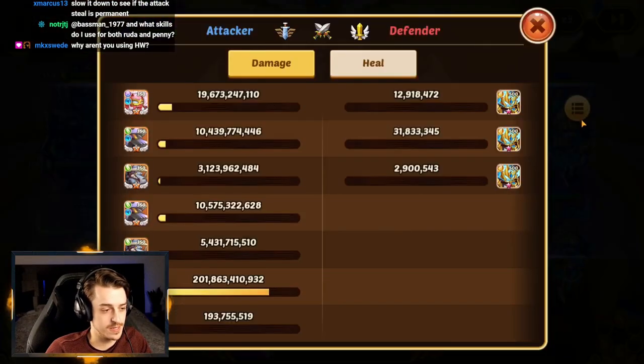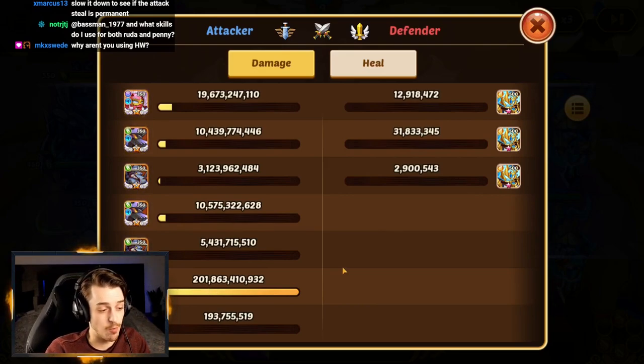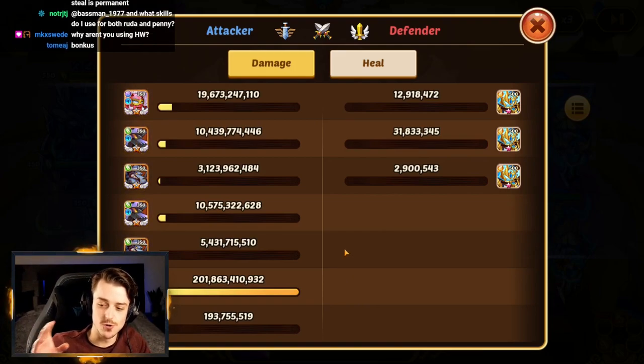251 billion total damage, and 201 billion of that was Aspen. That's pretty good. And why aren't we using Heart Watcher? Because it affects the test — this is an experiment to see who does more damage.